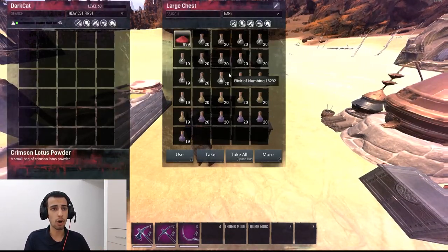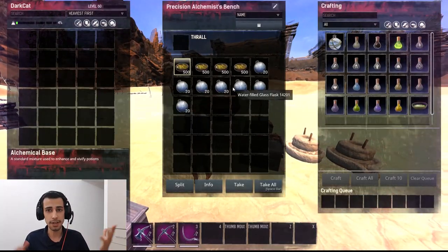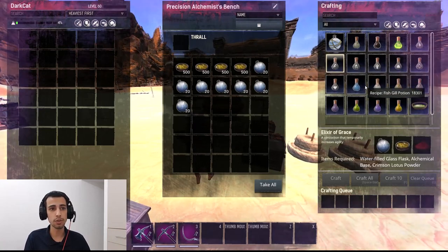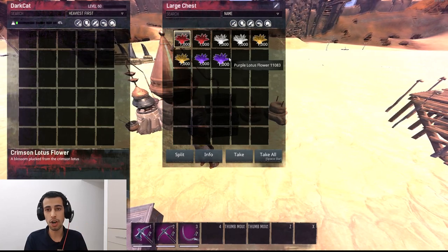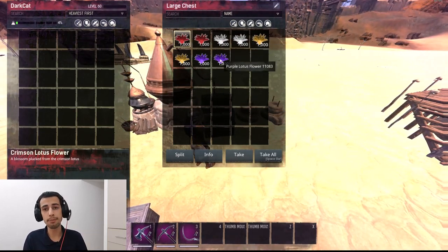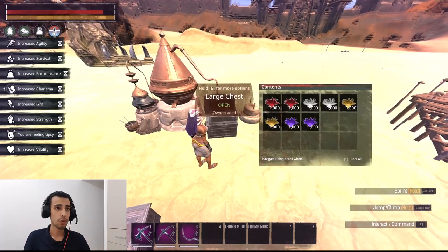I'm going to explain how to make this buff. All you need is Alchemical Base and Glass Flask - that's easy. For Crimson and the other buffs, the Lutuses you need are four kinds: Crimson, Frost, Golden, and Purple. Now let's cover how to find them and where are the best locations to farm them.